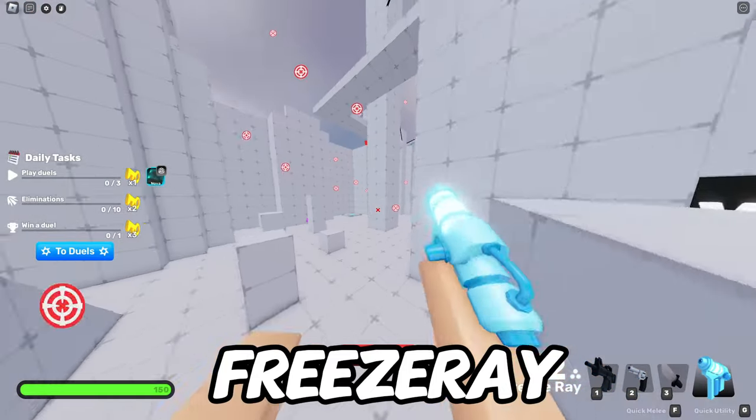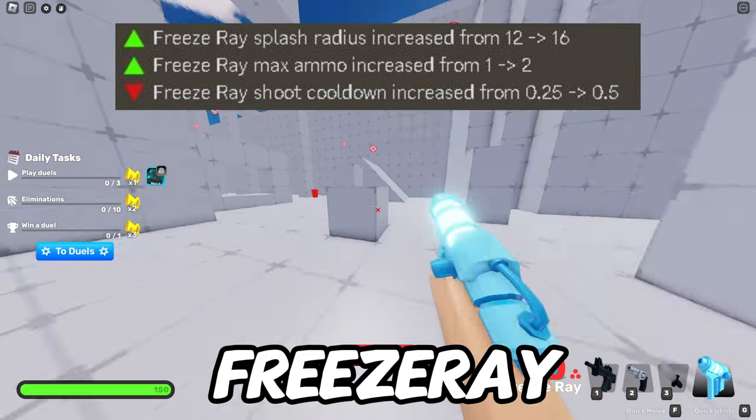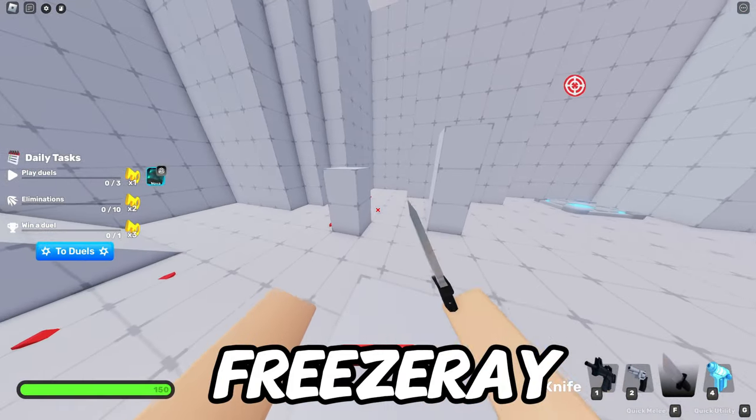Now the Freeze Ray has been changed by a lot. Its ammo has been increased from 1 to 2, the splash radius has been increased from 12 to 16, however the cooldown has been increased from 0.25 to 0.5. Overall the changes for the Freeze Ray are a big W.